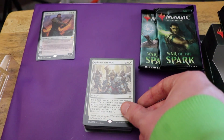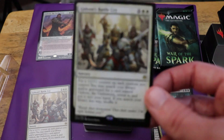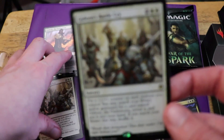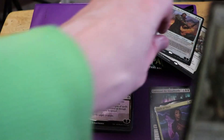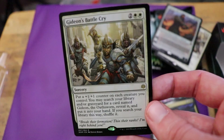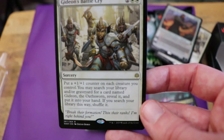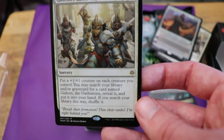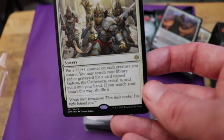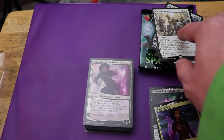Then we've got Gideon's Battlecry — this is one of the cards that only exists inside the deck; you can't get these in War of the Spark boosters. The camera's being a bit uncooperative here. Gideon's Battlecry: two white, two colors for a sorcery. Put a plus one plus one counter on each creature you control. You may search your library and/or graveyard for a card named Gideon the Oathsworn, reveal it, and put it into your hand — if you do and you searched your library, shuffle it. So this is a sorcery that beefs up each of your guys a little bit and lets you search for your Gideon. We got two copies of that.